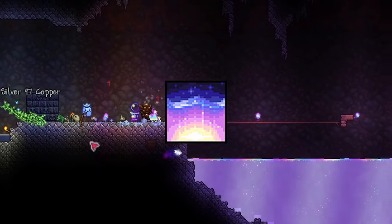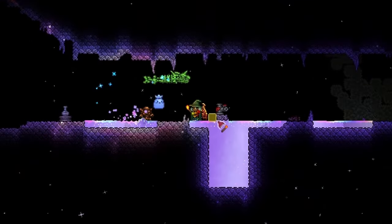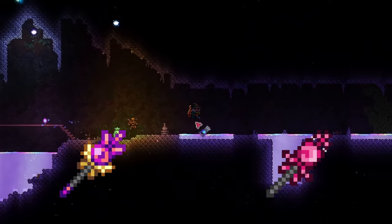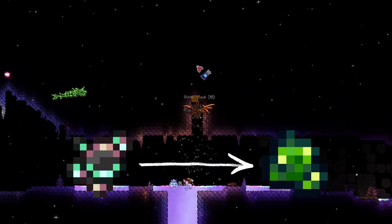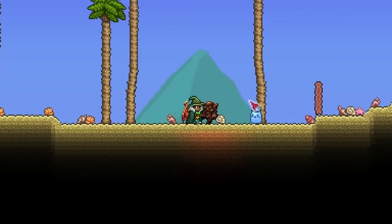The Shimmer is perhaps the most awesome addition that came with the last major update to Terraria, along with town slimes, new vanity sets, furniture, and much more. It allows you to transform items, animals, and more into their shimmered forms, which are really upgrades, alternates, and even sometimes downgrades. Unfortunately, the wiki doesn't do a great job explaining how to find it, so I got y'all covered.